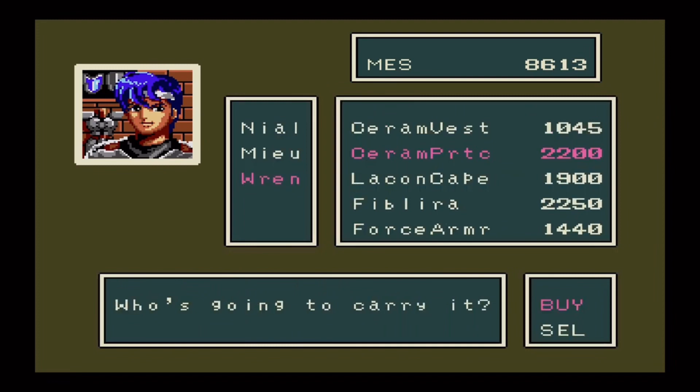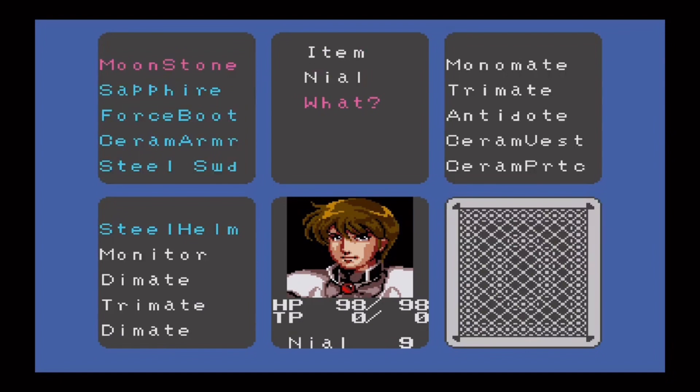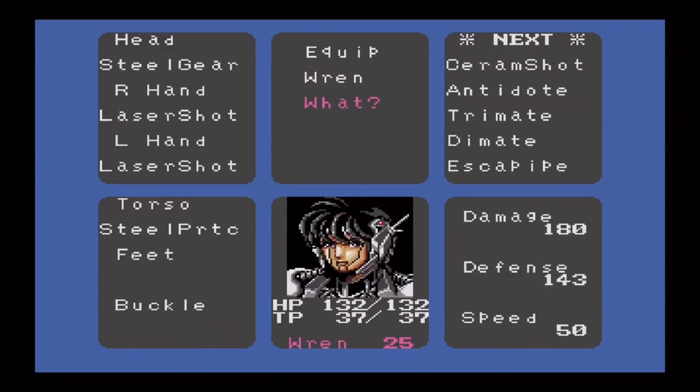Ceram Predator for Wren. Why is Nihil the only one with room? Well, he doesn't have any room left. Fine, we'll equip the thing we need to. Ceram Claw, right hand. And the Cone Shirt.